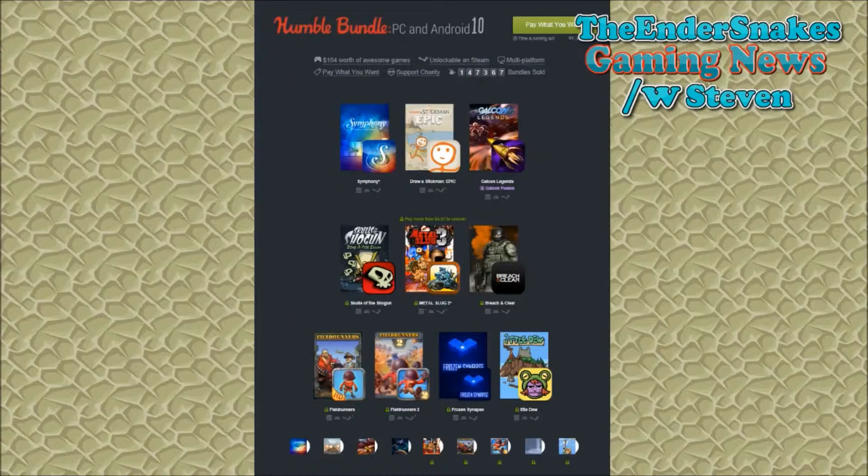I'm pretty sure I talked about this one last week, but it's now had some things added since then. If you pay whatever price you want, you get Symphonia, Draw a Stickman Epic, and Glaceon Legends with Glaceon Fusion as a bonus. If you pay more than $4.91, you unlock Skull of the Shotgun, Metal Slug 3, Breach, and Clear.